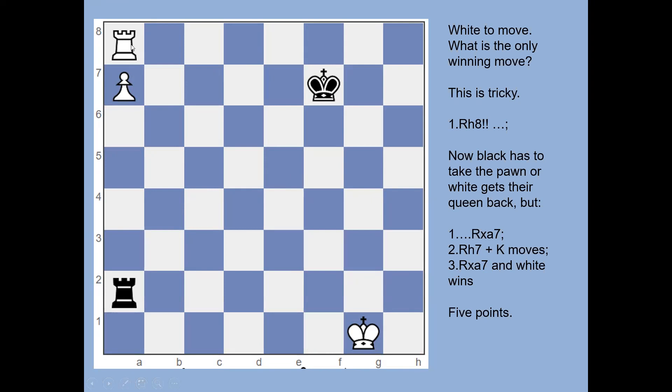If after rook to h8 black starts checking the white king, the king simply diagonals its way back toward the black rook, and eventually the rook will run out of checks because the king will be right next to it. So rook to h8 is the winning move.